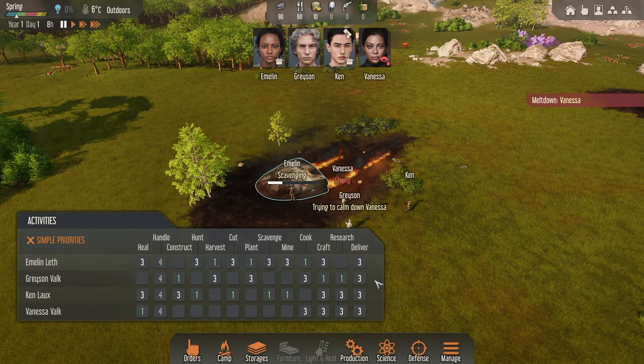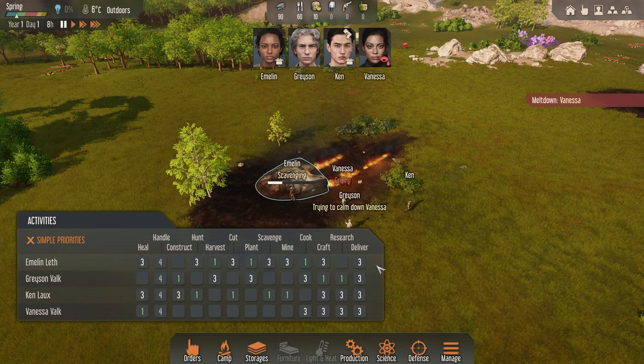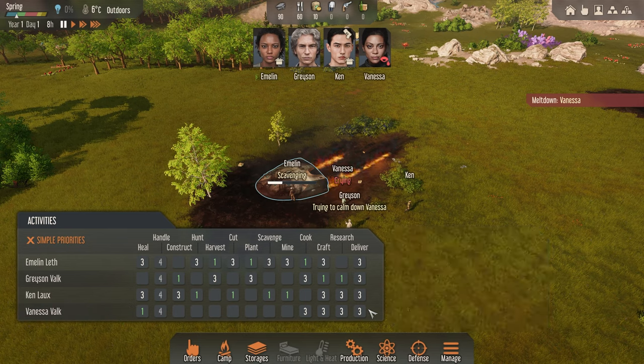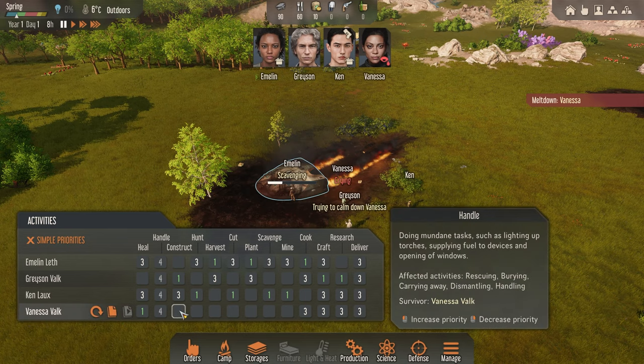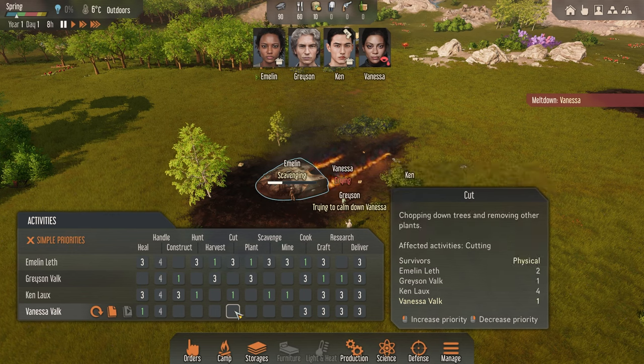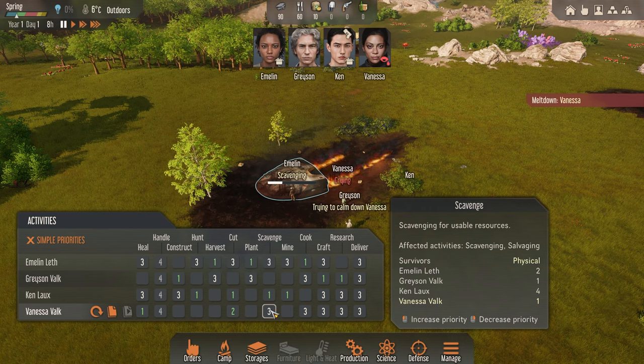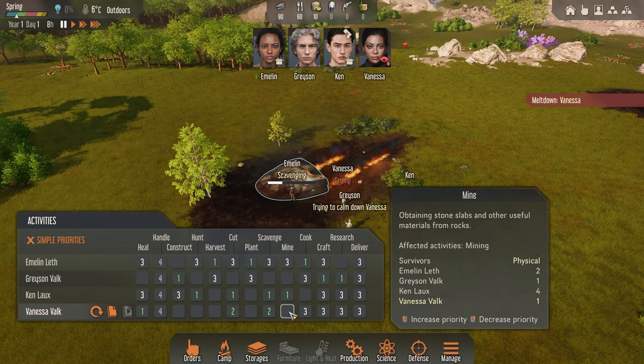You can see I have put all the people in — what they're good at, what they're not good at. You kind of have to balance it out. Vanessa's skill set is quite low; going through her tasks she is basically a zero in absolutely everything. So she'll cut down some stuff — we'll give her that as a second priority. She'll scavenge as a second priority, and she will mine as well.